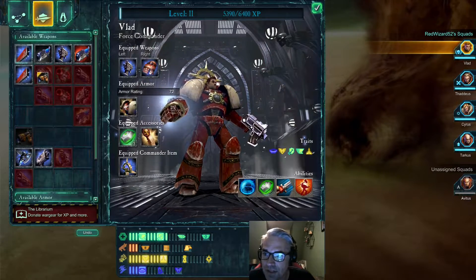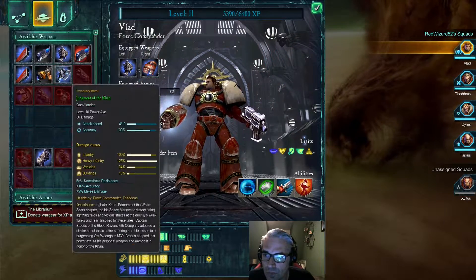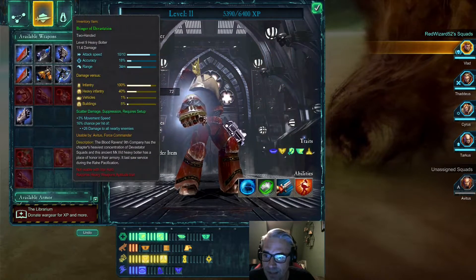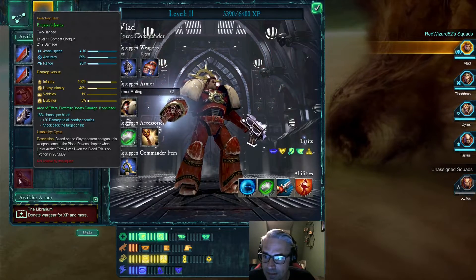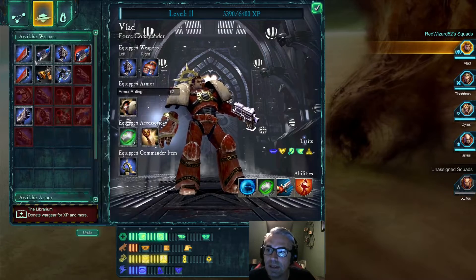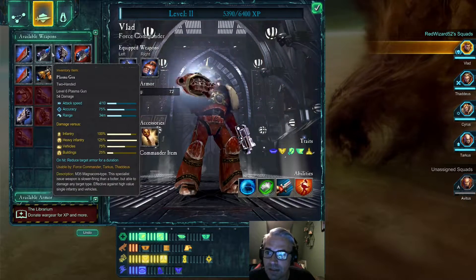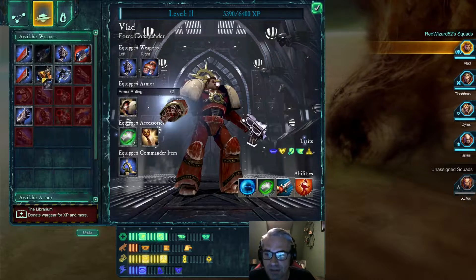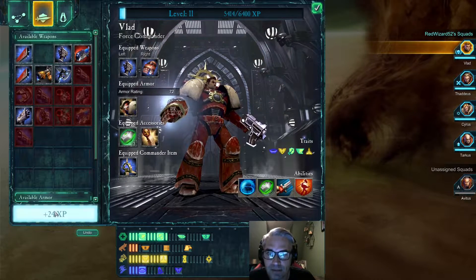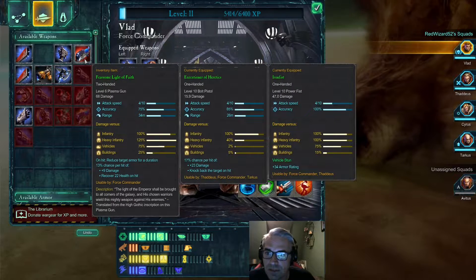I should have done this a long time ago — organize this stuff. I didn't realize I could, to be honest. Level 8, level 10, level 6 — we need to just get rid of this, we're past that. Level 9, level 6 — we're past that.